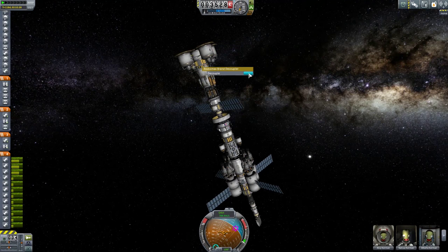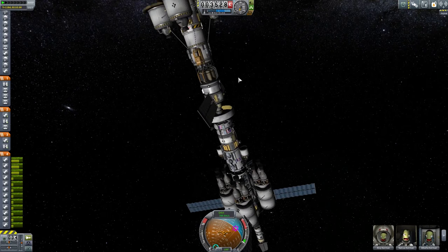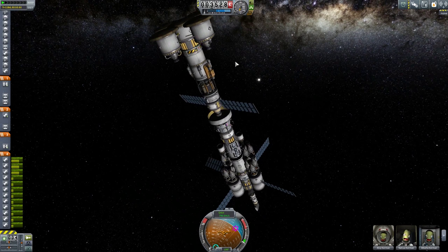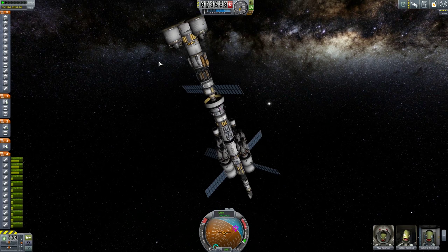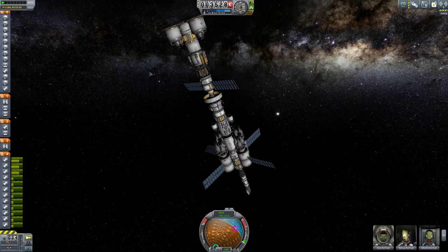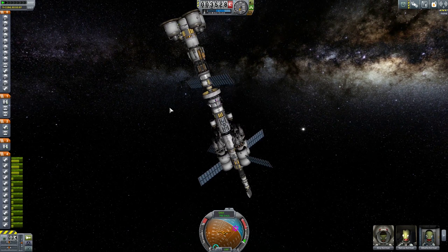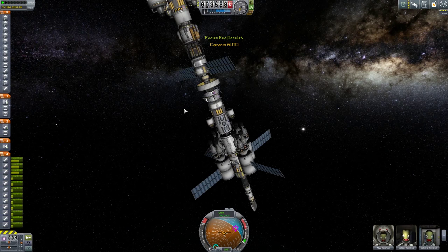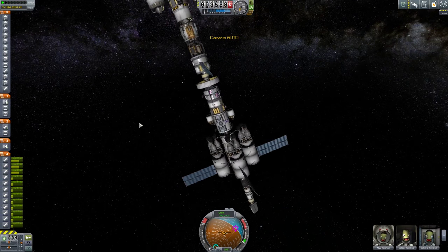Let's go ahead and decouple here. I was just hoping the poodle engine is the one that's getting rid of itself. That's another reason I went to 110 - we're now at 111, which is fine. We're going to be doing a lot of decoupling and I don't want things to go terribly wrong. Now Abela is going to have to be one of the people that goes on the Gilly Hopper, so let's go ahead and EVA her onto it.